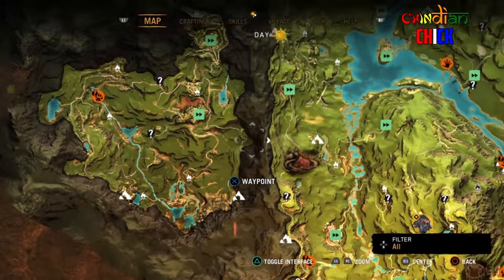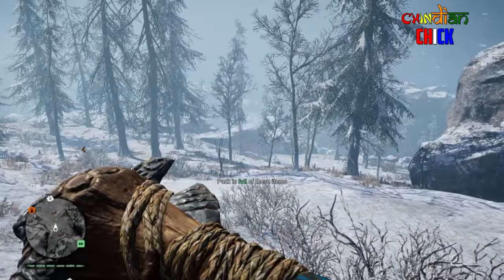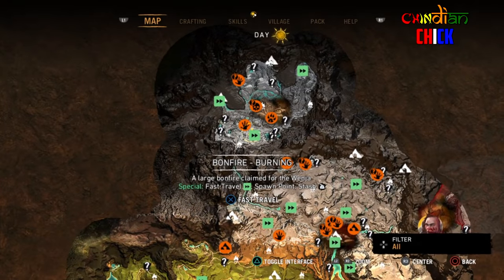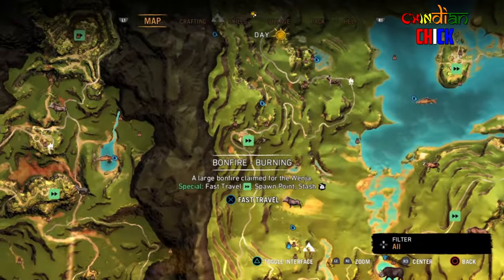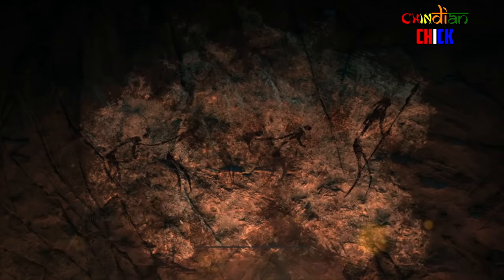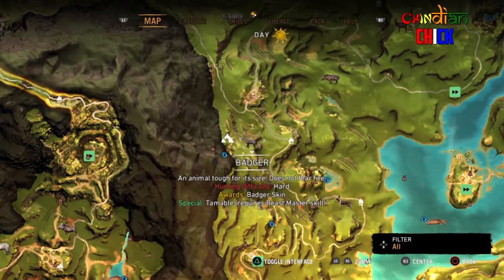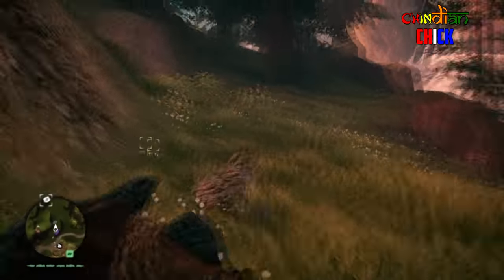Basically what I found to be the easiest way to do this is, between those three spots, you just want to go to the first one and fast travel to the nearest checkpoint. So we're going to go ahead and investigate the first area, which is right here in the center, and I'm going to walk north.